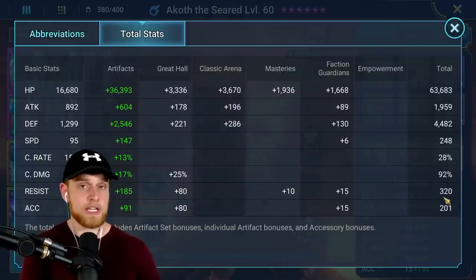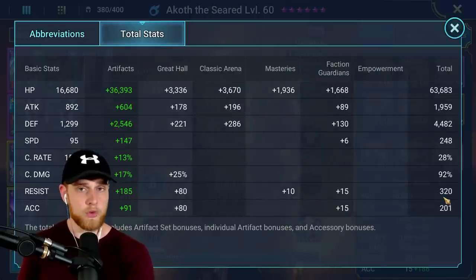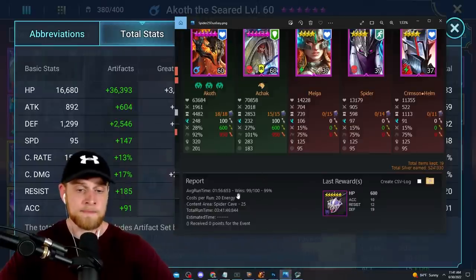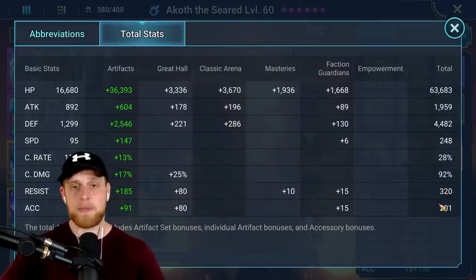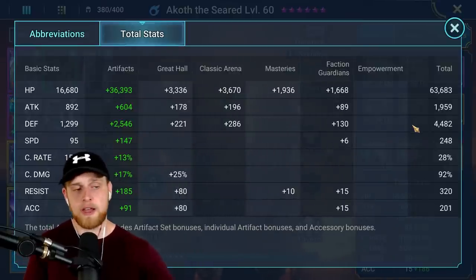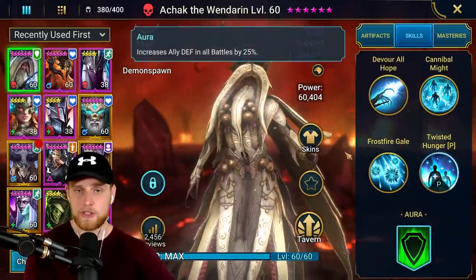The target stats are: 63,000 HP, 4,400 defense, 248 speed, 320 resistance, and 201 accuracy. Resistance is important: if you can keep all spiderlings controlled perfectly, you technically don't need any resist since they can't place debuffs if they're not attacking. But if you can't control spiderlings 100% of the time, you need some resist - otherwise you'll get those debuff failures every so often, like the one fail seen in the screenshot where poisons got through.